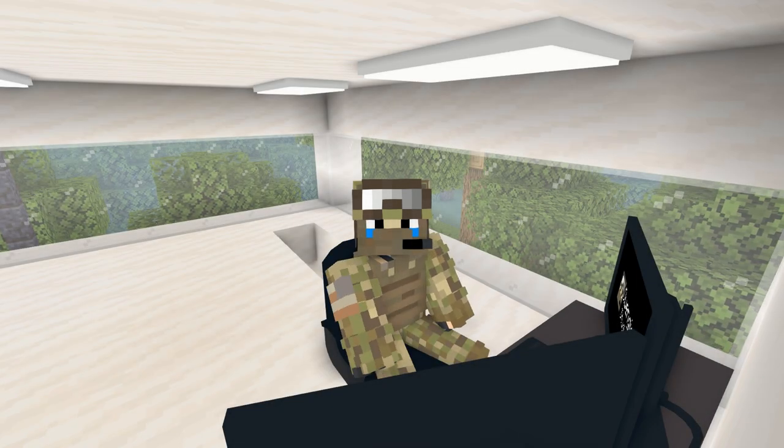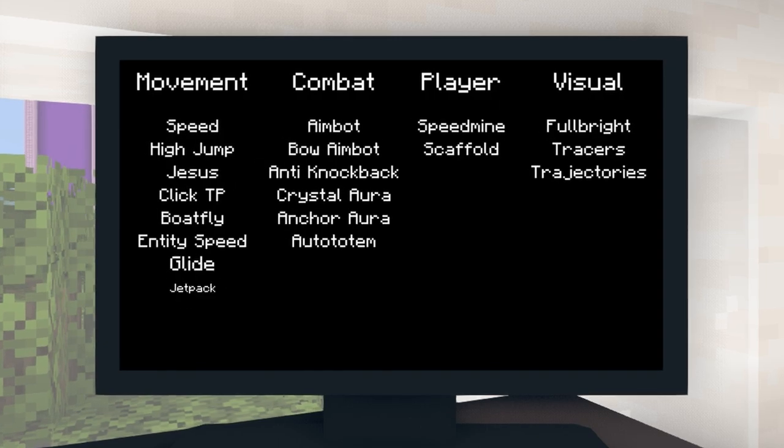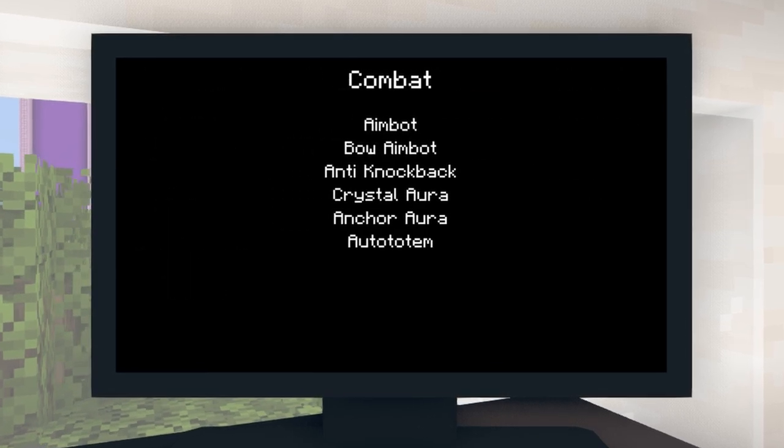Now all the hacks in the movement section are done. The next category I'm going to code is going to be the combat category. Let's get started.